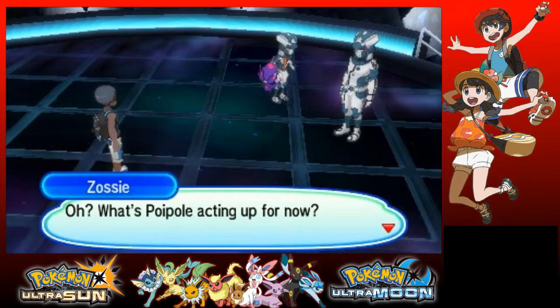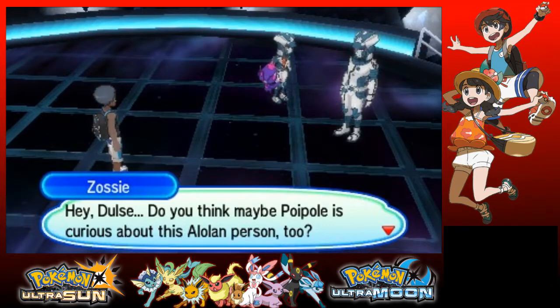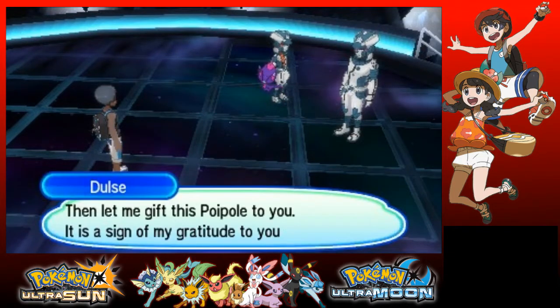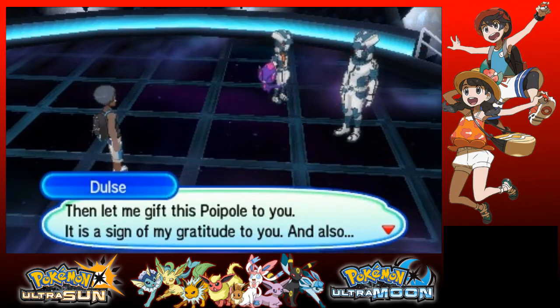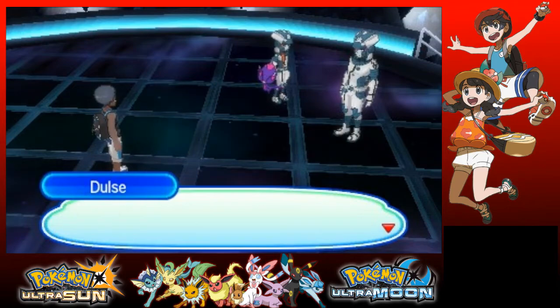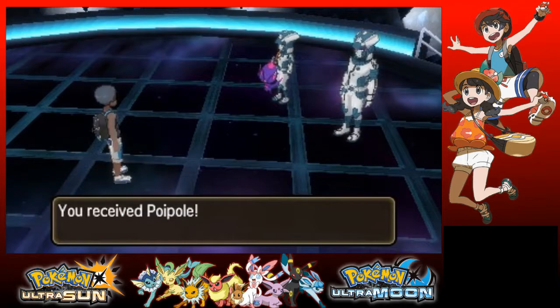Oh, what's Poipole acting up for now? Hey, Dulce — I'm assuming it's Dulce, I'm gonna call you Dulce anyway. You think Poipole is curious about this Alolan person too? Then let me gift this Poipole to you — it is a sign of my gratitude, and also to grant the wish Poipole itself seems to hold. Will you take Poipole with you? I'd be happy to. Sure — I really did want one of these.